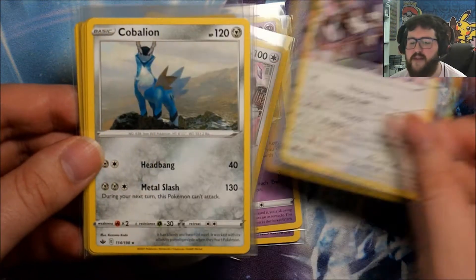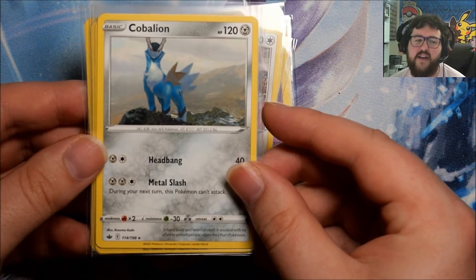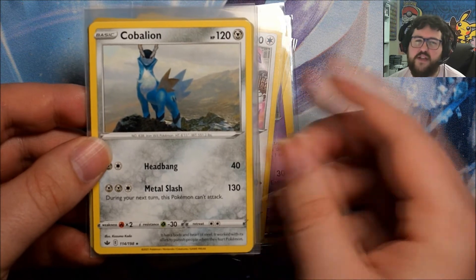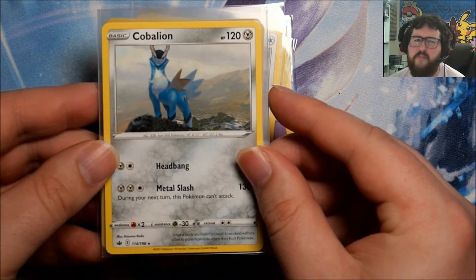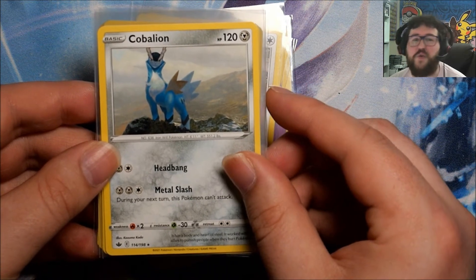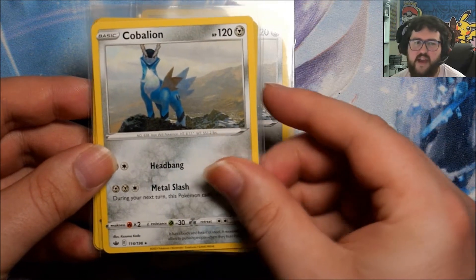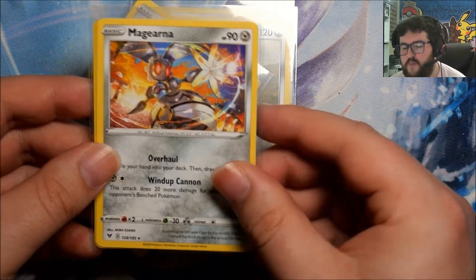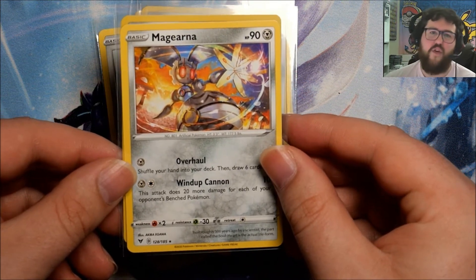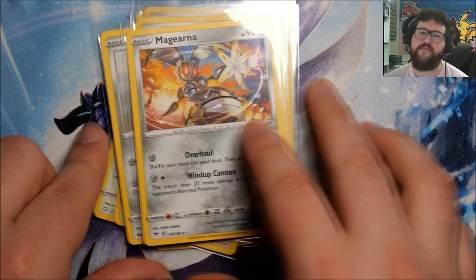Then moving on to the Melmetal deck. We have this very nice Cobalion - in fact, we have three copies of this Cobalion. This is again from Chilling Reign and would be foil in the set. I feel like I've seen this somewhere before in non-foil, but I might be dreaming because I haven't been able to figure out exactly where it's from. Either way, you get three nice copies of this within this deck. And then finally, two copies of the Vivid Voltage Magerna as our final non-foil exclusive new card for these decks.